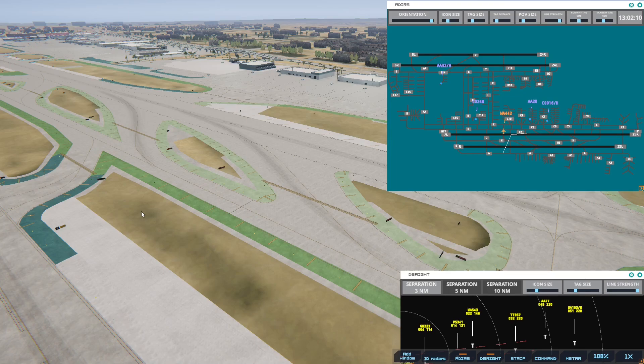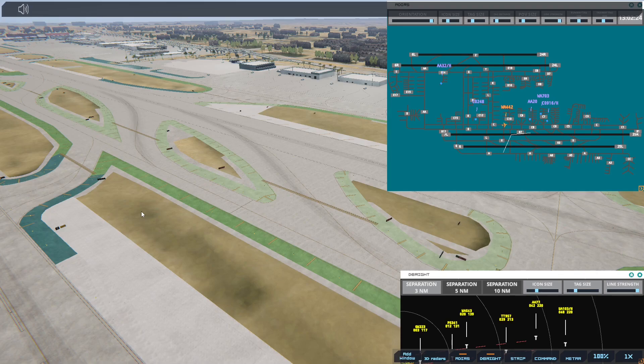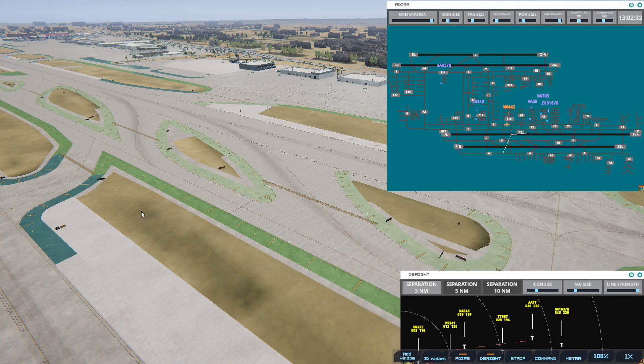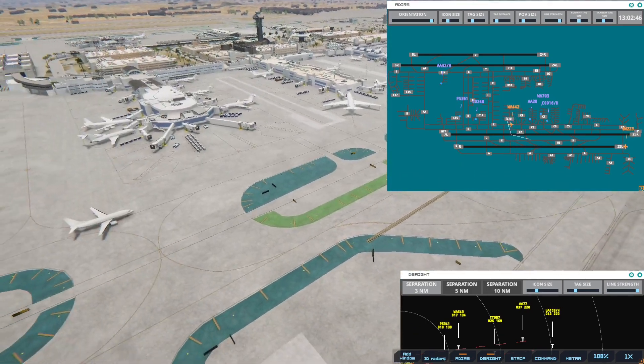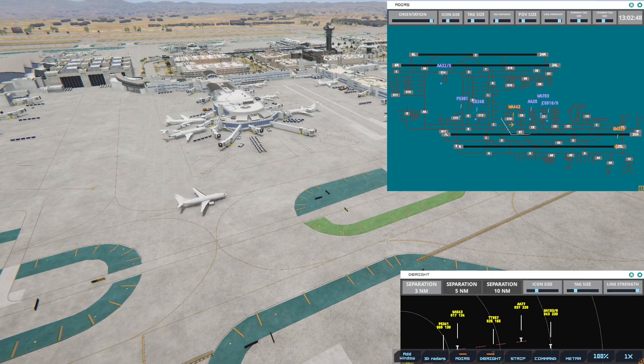Western 703 with information Charlie, requesting push and start. Los Angeles Tower, American 77 on final 2-4 right. Western 703, stand by. American 77, runway 24R, cleared to land. This is a sim I regularly enjoy. Los Angeles Ground, Pacific Southwest 361 with information Charlie, requesting push and start. Pacific Southwest 361, stand by. United 103 Heavy, runway 25L, cleared to land.